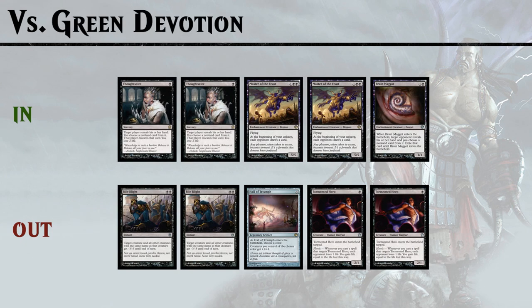Against green devotion or ramp decks our plan is similar: bring in Thoughtseize and Brain Maggot for hand disruption, and Master of the Feast since they don't have much removal. We take out Hall of Triumph, Bile Blights, and Tormented Hero — Tormented Hero is the weakest 1-drop and Hall of Triumph doesn't allow you to attack into a Courser of Kruphix or Polukranos anyway.